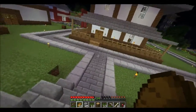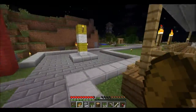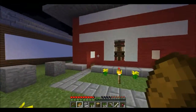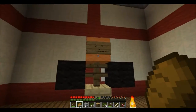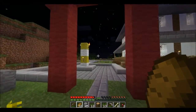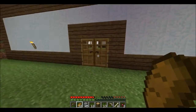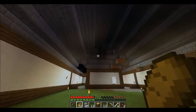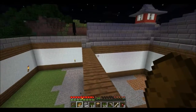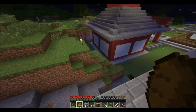Maybe there's some kind of arrangement of leaf blocks that can sort of make it appear as some sort of Japanese feng shui. Check this pagoda out. That's interesting. This surely must be incomplete. So it's very likely that it is incomplete.